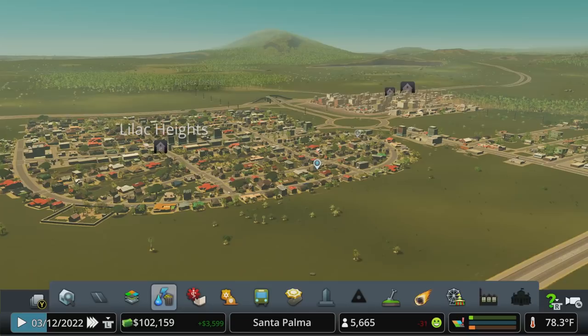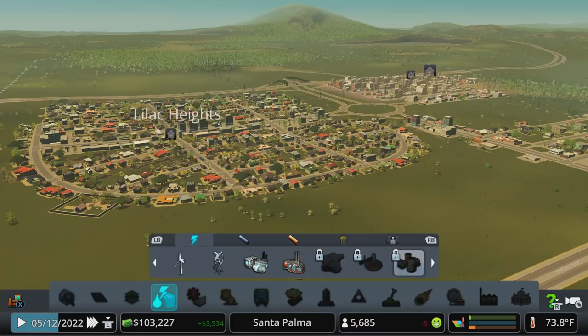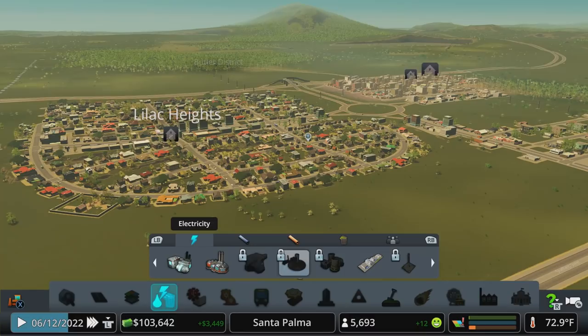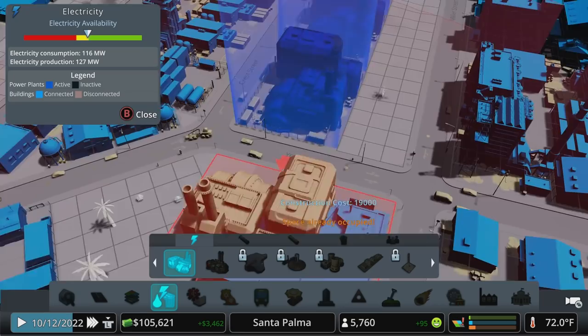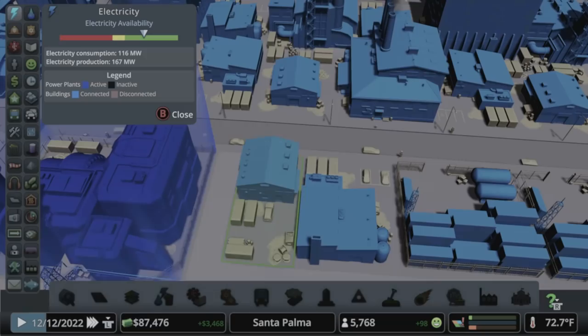Electricity-wise we're going to need something very soon, and we've got money in the bank so we may as well prepare for it. I'm going to drop in another coal power plant — you can certainly drop in oil at this point if you have just the base game. I'm going to use what I think is a Green Cities stepping stone: a power plant that's great for getting to the later game. Once we unlock that 7,500 milestone, that'll be my power plant of choice. It's the same basic principle — it just doesn't pollute. If I had made these blocks a little bit larger, about 12 units across on the two-lane streets, we could put more power plants back-to-back.